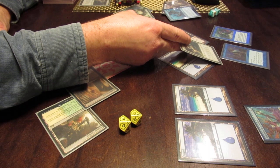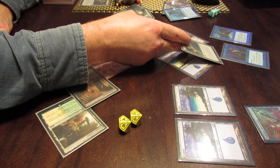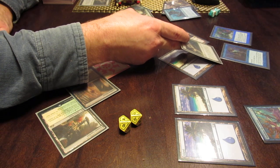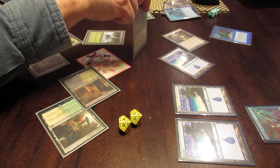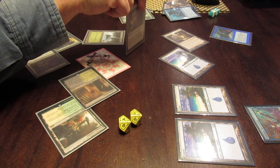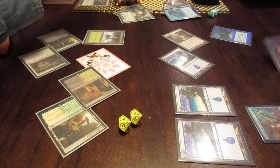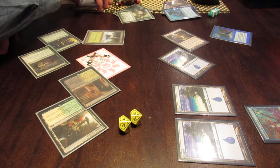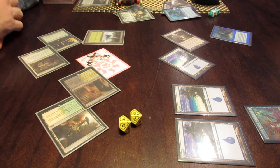I'm going to spend one white and try to do the same thing to the Dockhand — exile him. Are you going to sacrifice him to make me pay one more? If you let me exile him, you do get a land. So do you want him exiled or not? I guess yes. Okay, so that's exiled. Look through your library, pick any island and put it into play — tapped.